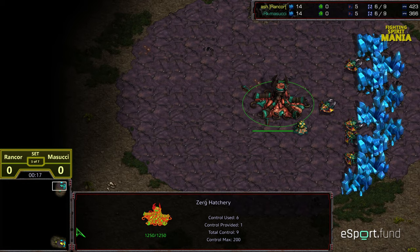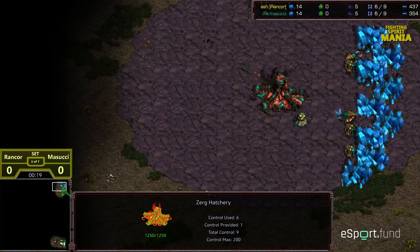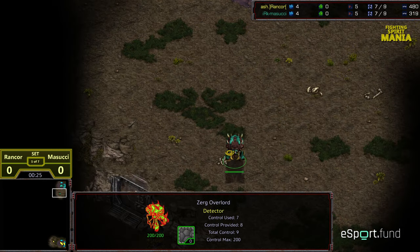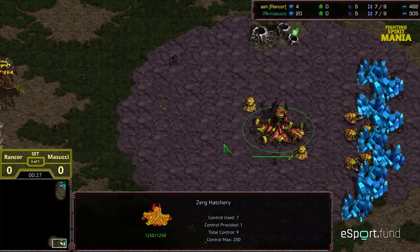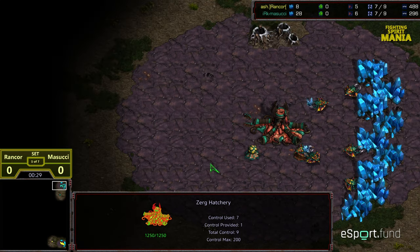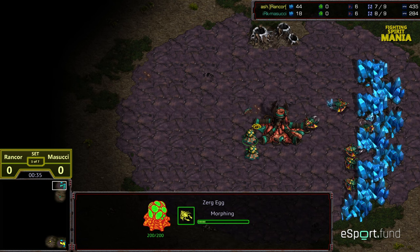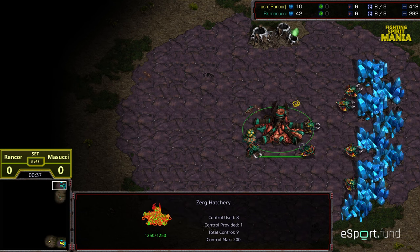Rancor starting in the bottom right hand corner as the yellow Zerg. Masucci is starting in the upper right hand corner as the teal green Zerg, and his overlord is making his way to the bottom right hand base, so he should be able to get the early information scout. However, the location of his spawn will be revealed.